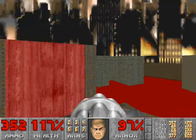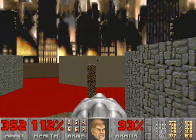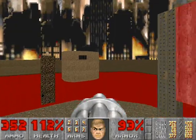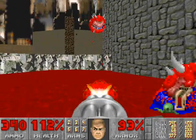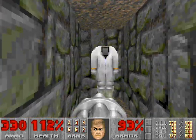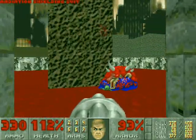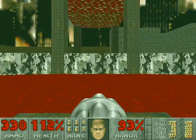He must be hiding. There you are — finally. We'll drop back off, grab the radiation suit, and then flip the switch to re-lower the platform and ride the platform back up top again.